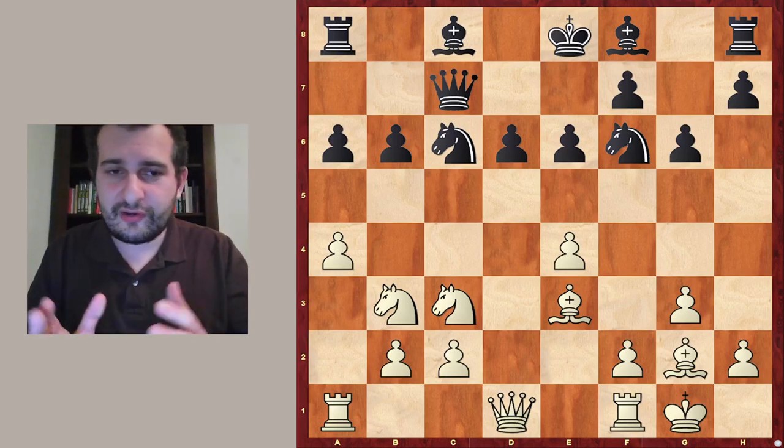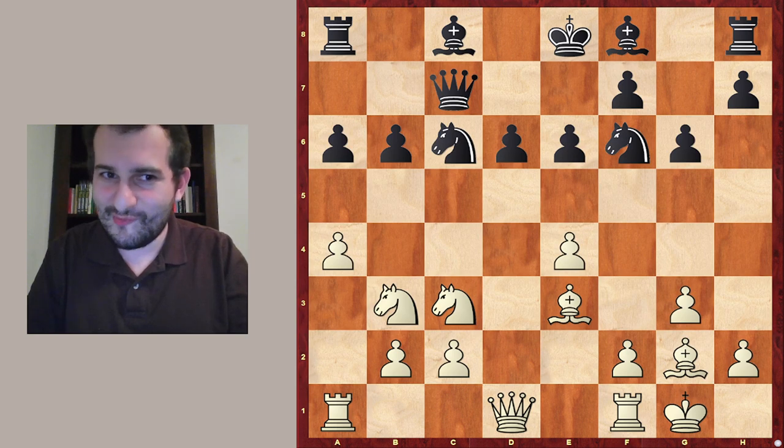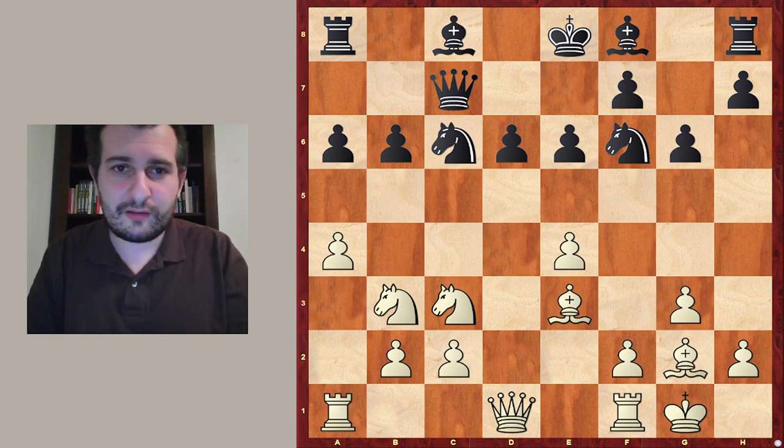Today I want to show you a very instructive game or tactical puzzle from a game. In this position it is obvious that white has an advantage. White has developed everything, the king is safe on g1, and in contrast black hasn't developed much, only the two knights. So the question is how white should continue.